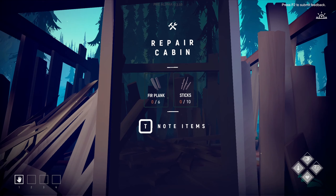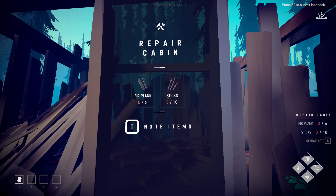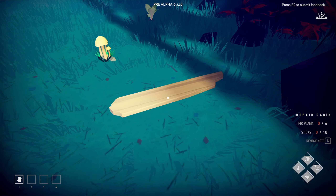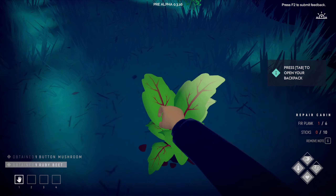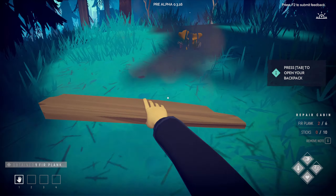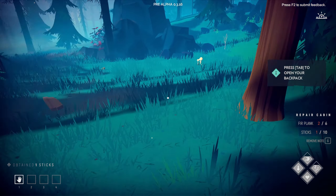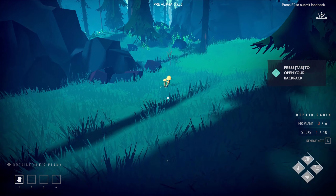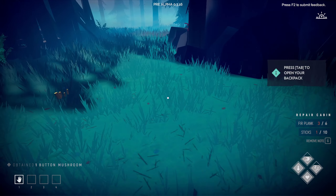Right here we've got to repair this cabin to actually have a base. We're going to note what we need — we need fir planks and sticks. We're going to go check that out around here, we should have what we need. Let's pick this stuff up. Picking up some mushrooms and beets for food; we're just going to grab everything we need. Bottom right, we've got all our typical stats for survival — except hydration, that's not a separate one. I think that just falls into overall stomach volume.